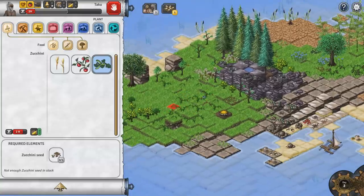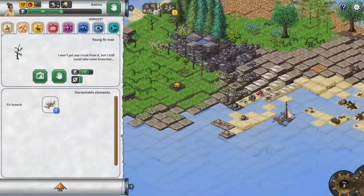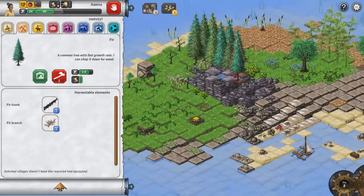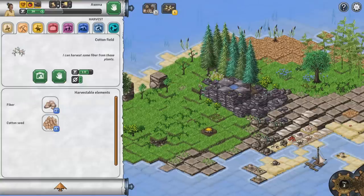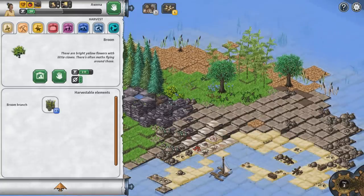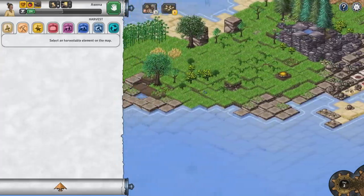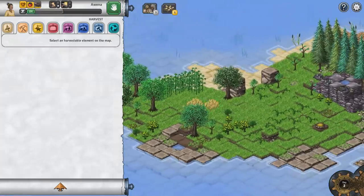It might be worthwhile to clear this area out and start making a little farming spot. Awaina's good at chopping wood so maybe start clearing some trees over here — but that takes four hours and she doesn't have an axe. So I think it's a really good idea to start gathering fibers and other things. That gave us cotton seeds, which is good. Got some more blackberries, some fibers from the flax plant and flax seed. I wonder if the chests are harvestable.